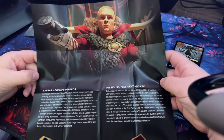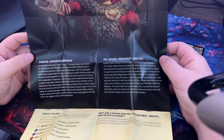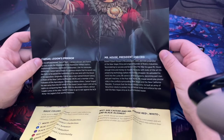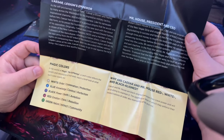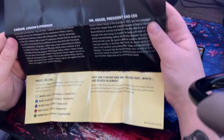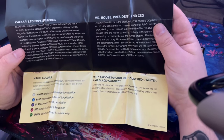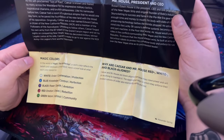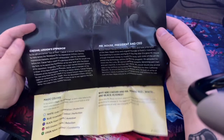We got descriptions for each commander: Caesar's Legion's Emperor and Mr. House, President and CEO. I didn't know these kind of came with two commanders - you could either use Caesar or Mr. House. The magic colors listed are red, white, and black. Caesar and Mr. House are black-aligned because they crave power and will do anything to maintain it. The aggressive ways they enforce their twisted notions of order exemplify white and red as well.